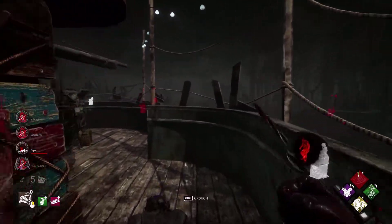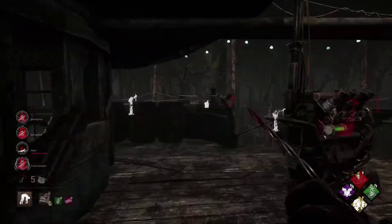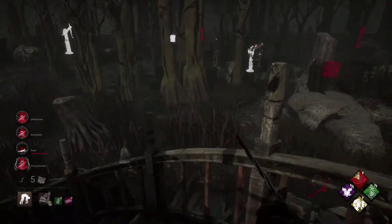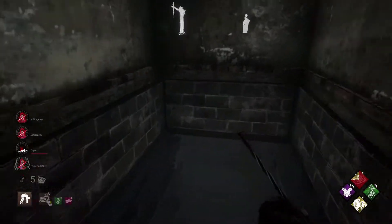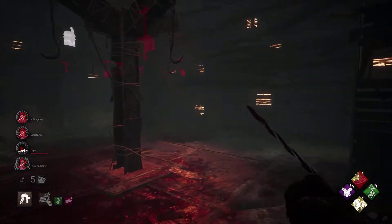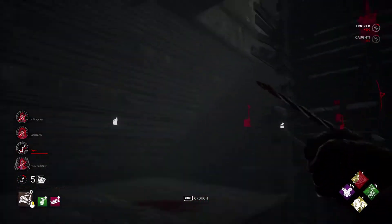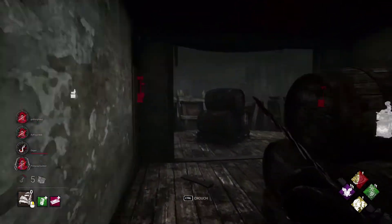Value down there as well, considering they're in my terror radius — Jolt can activate and start hitting that regression. This dude is wiggling super hard. Might as well put him in the basement real quick. Hopefully they come down and pick him up — if they don't, they don't. I'll take the free value.